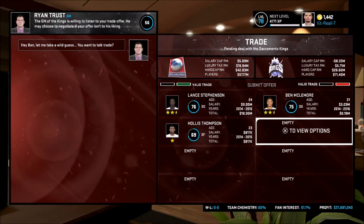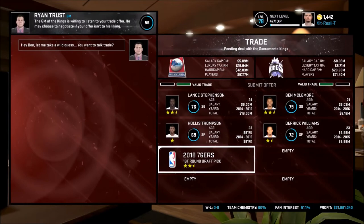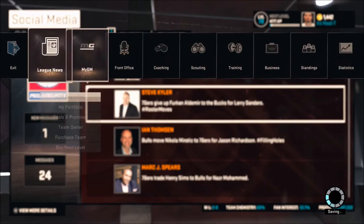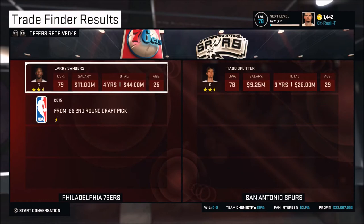I'm just lowering my stars and their stars to see if I can make this deal even. I put Derek Williams back in and add a 2018 second-round pick — and they like that. So I got Lance Stevenson traded for Ben McLemore and a couple of second-round picks. When you do Trade Finder, you can actually tweak the trades around. I highly recommend that — I wouldn't want to give up KJ McDaniels, so I just took him out, threw in a couple second-round picks, and they were okay with it.